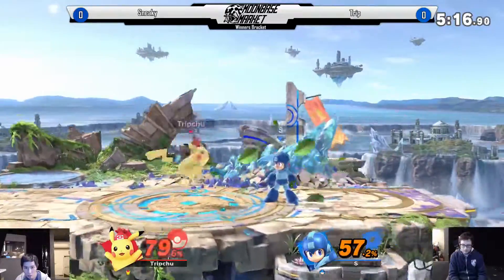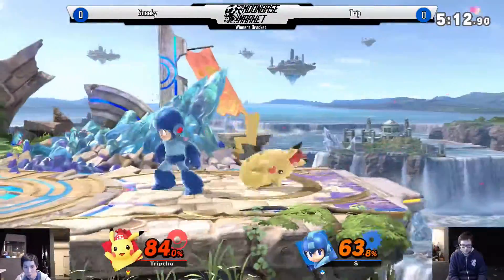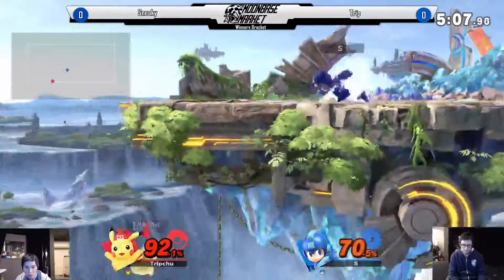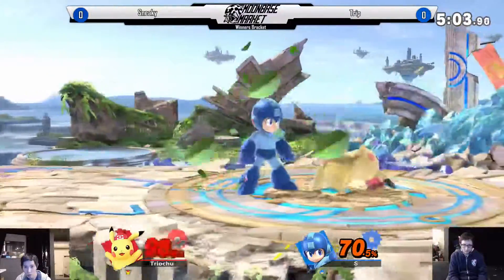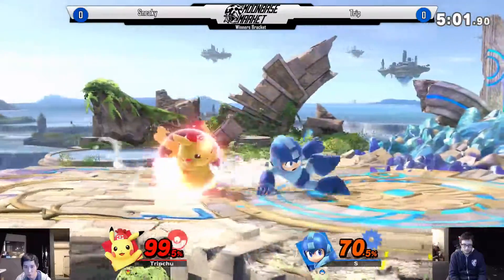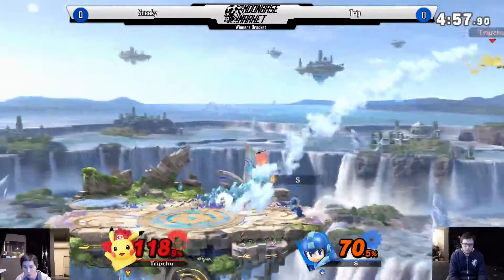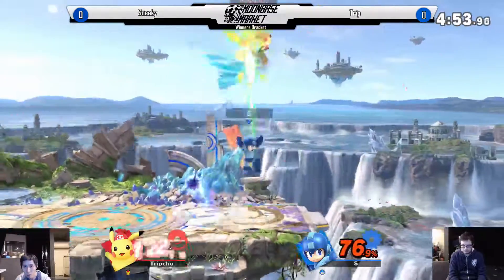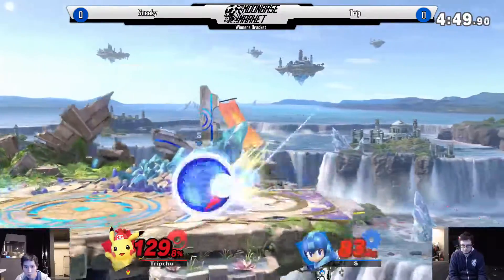Right now, this is looking like a much closer game than what the first stock was dictating. Jab lock — oh, he went for it. Respectable. Just barely missing the timing. If Pikachu can jab lock off of down air, down tilt, and back air... why back air? Why not? That's a landing hit. Would you rather it be like Pichu's back air and start lightning loops? No no no no no. Take some poison, I guess.